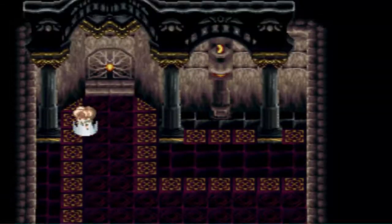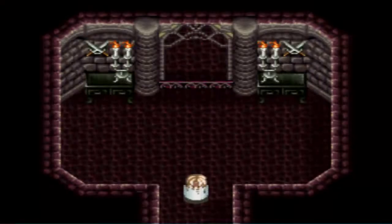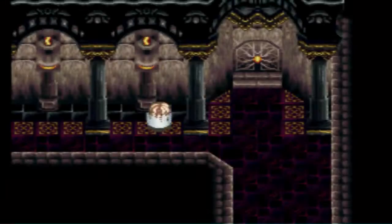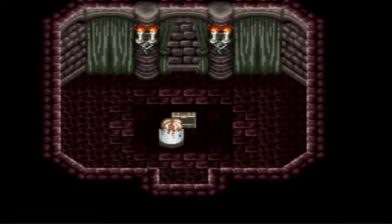Okay guys, I know how to get through here, but if you go up to this mirror it takes you to like a maze kind of area. Go this way. There are only two chests here: a holy bottle and a resist ring. See? Resist ring.